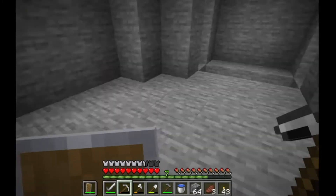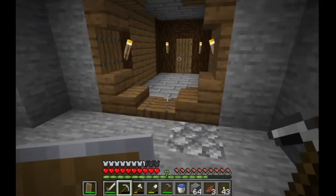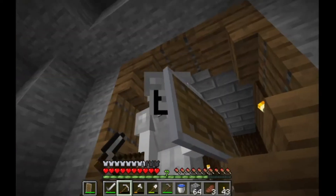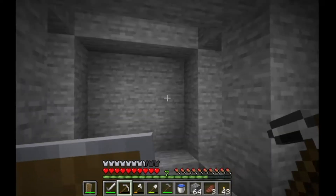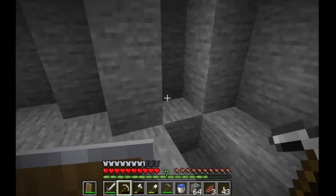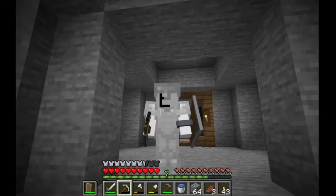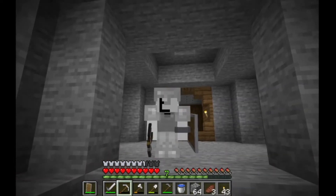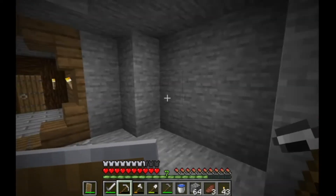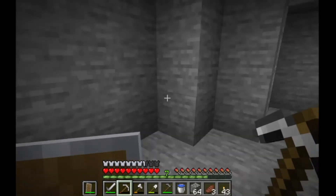Alright guys, we just cleared out this entire area. Here's the plan for our base: this area is going to be where a 3x5 unit portal is going to sit, and then behind the portal is going to be a gateway to our storage room — we're going to have a really big storage room, it's going to be amazing. On this side we're going to have our farms, so I'm going to start clearing that out for the farm area.